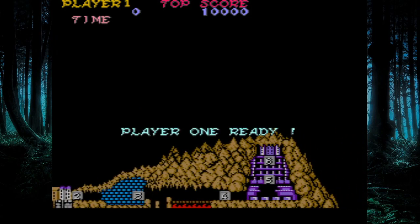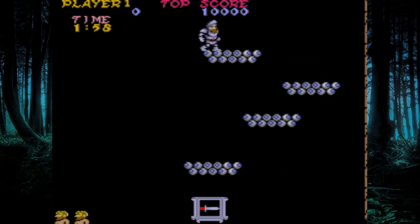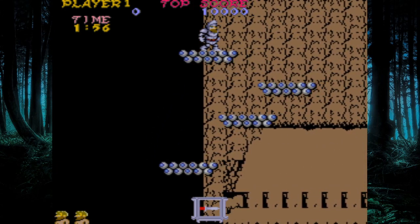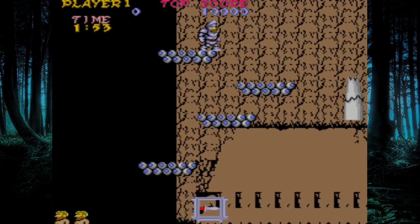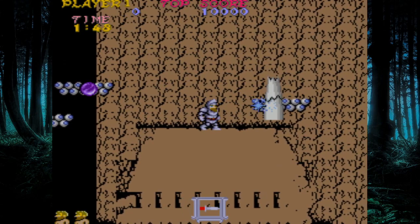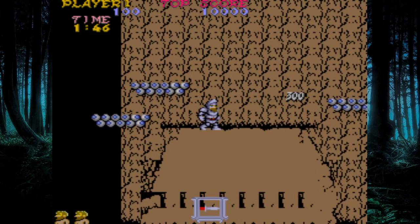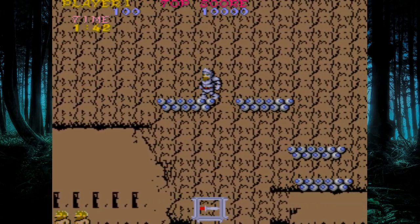That isn't the end of it though. By using the power of cheats, we can take a glance at the fourth and final level on this ROM. You'll need the level skip cheat to enter, and you'll also need to turn moon jumps on for the first half. These platforms don't work very well — they tend to get stuck and change direction for no reason, desyncing the pattern.